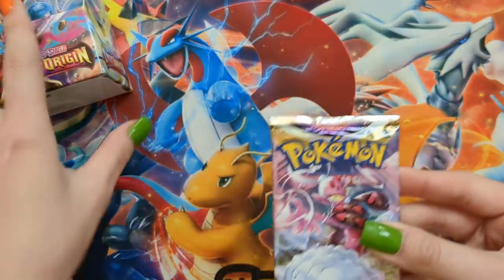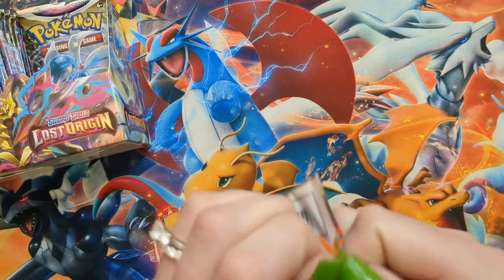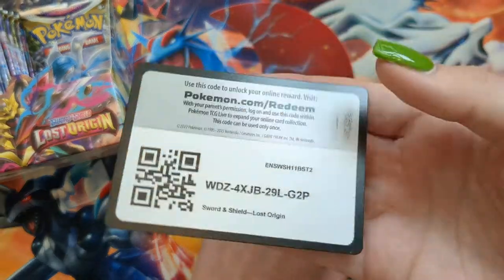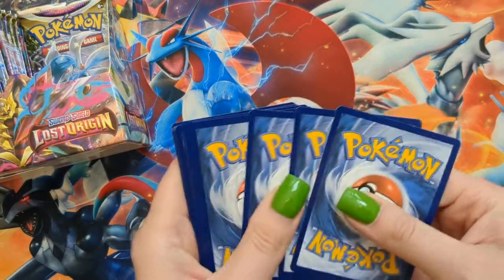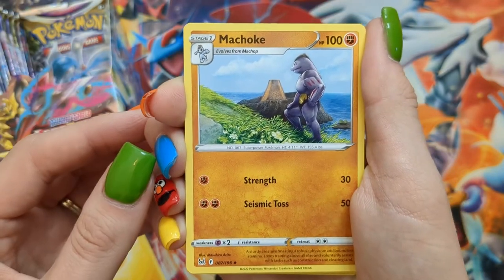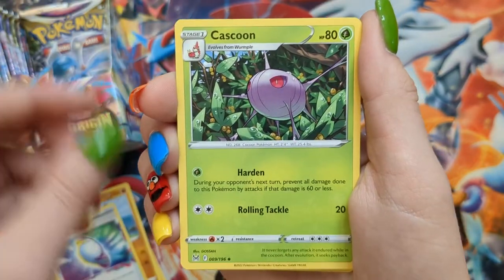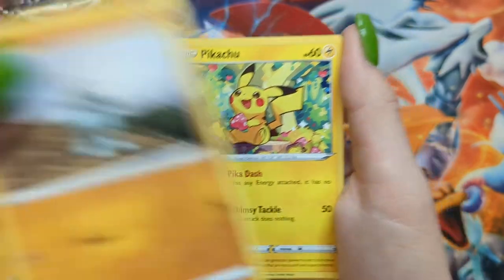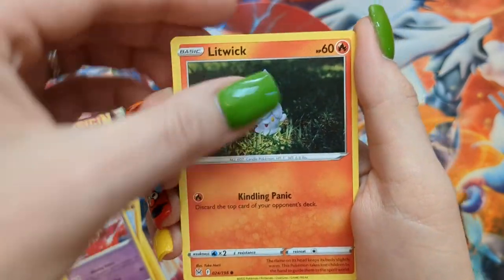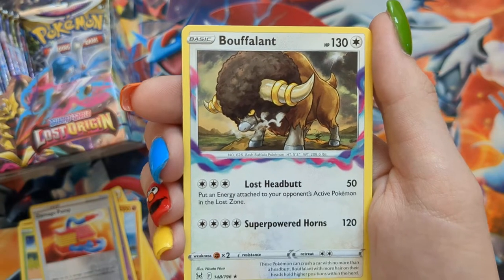Next pack — still on the first half, and it's been pretty great so far. Love a good full art. Pack twelve: Lightning Energy, Machoke — reminds me of Arnold Schwarzenegger — Miragegate, Cascoon, Machop — does not remind me of Arnold Schwarzenegger — Pikachu, Jinx, Litwick, Oddish, Reverse Damage Pump, and a Bufalant non-holo.